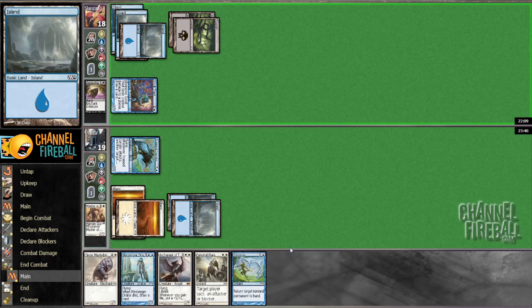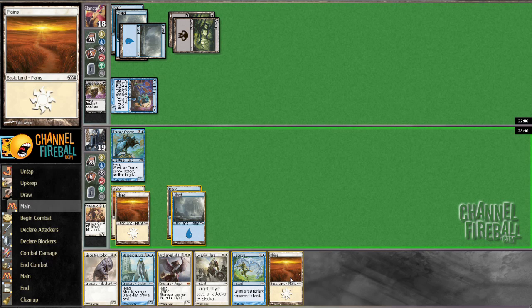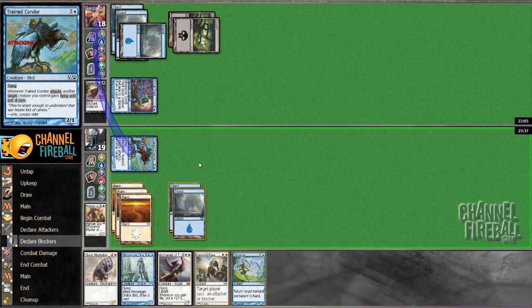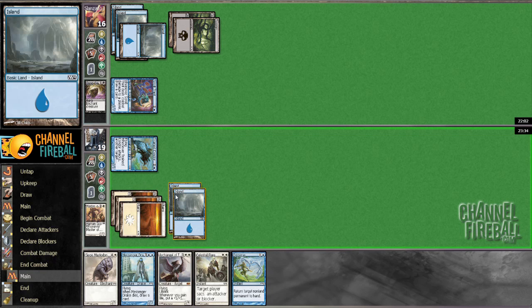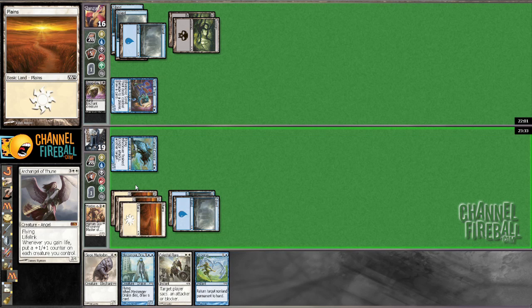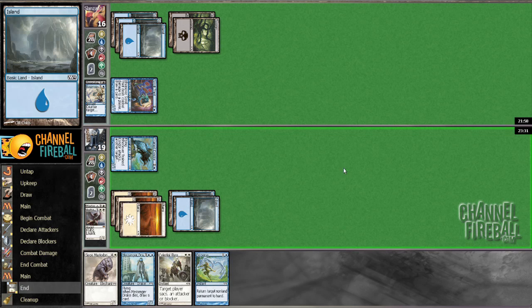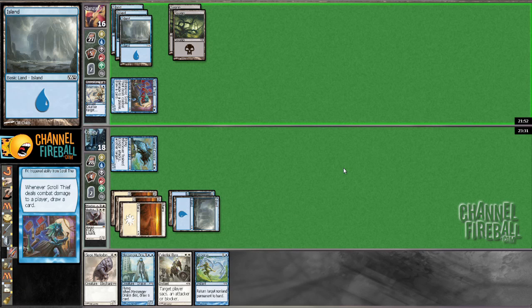Basically that's what it comes down to. It's going to have to have another way — maybe a Disperse or something, or Liturgy of Blood I guess would make some amount of sense. Essence Scatter — oh Jesus, that was a blowout. That was a legit blowout.